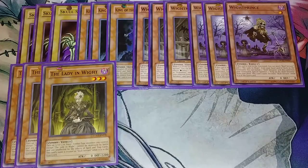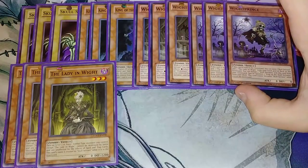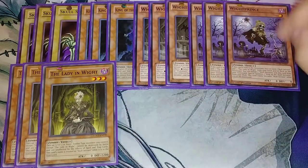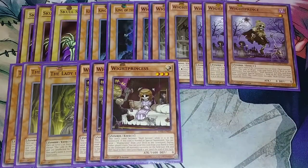Lady in Rite's effect is: face-up Level 3 or lower Zombie monsters you control, except Lady in Rite, cannot be destroyed by battle and are unaffected by the effects of Spell and Trap cards. This card's name becomes Skull Servant while in the field or in the graveyard. And if this card is normal or special summoned, you can send one White Prince from your deck to the grave. During either player's turn, you can send this card from your hand or field to the graveyard and all monsters currently on the field lose attack equal to their rank or level times 300, which can be a lot of help in this deck.